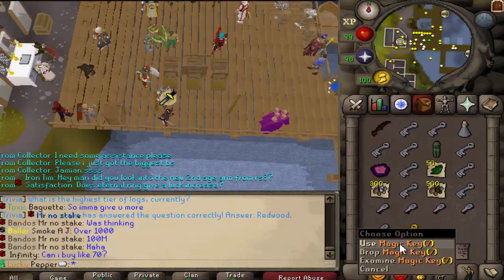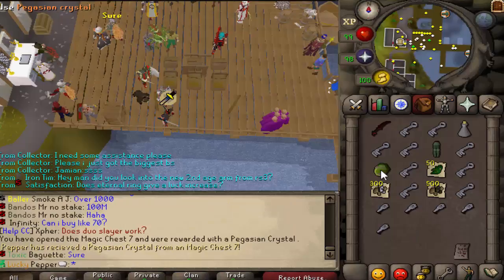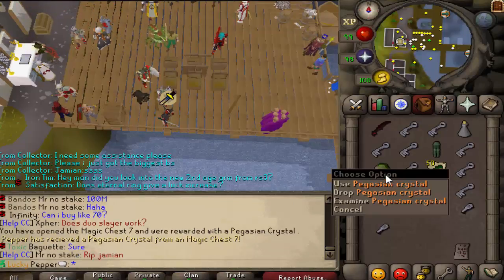Magic keys seven — I would love a raid box. I really don't want that, because you know what that means — that means now I have to go do a bunch of medium clues.